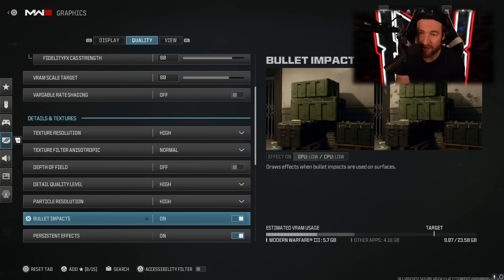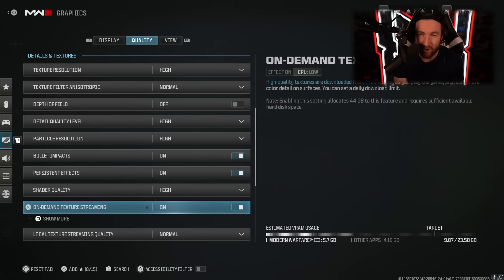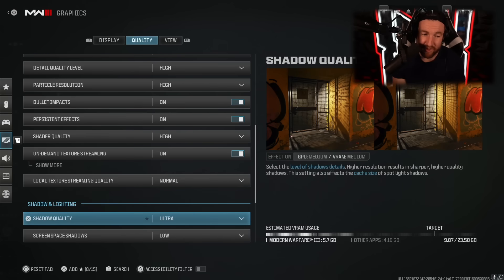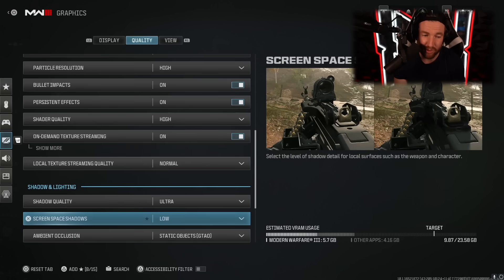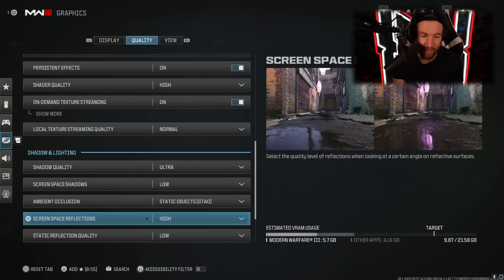Bullet impacts I actually like to have on, because you can see the direction people are shooting — if you see bullet impacts you know someone has shot in that direction, which really helps especially in search and destroy. Shader quality I have on high and on-demand texture streaming I have on. Shadow quality I have on high — I find it looks a little more cinematic, but it doesn't have to be on ultra. Screen space shadows I find weapons look better when this is on low, because it puts more light onto your weapon, but if you find it distracting put it on high. Ambient occlusion I have on static objects only. Reflections I have on high.